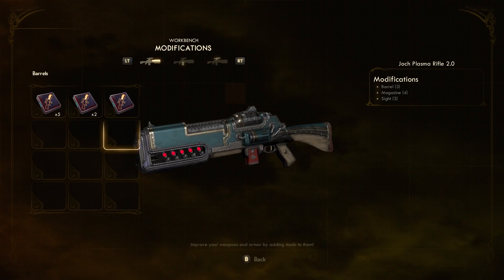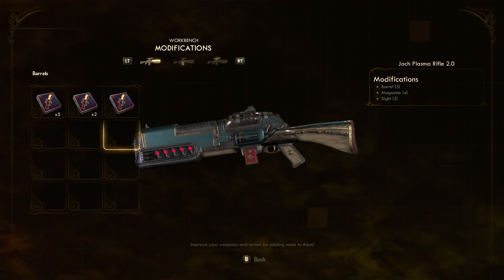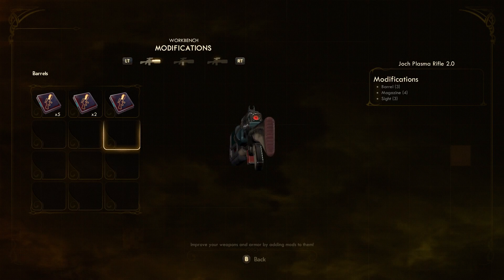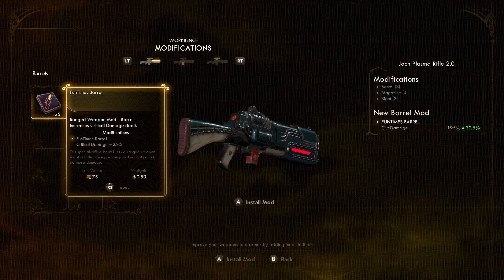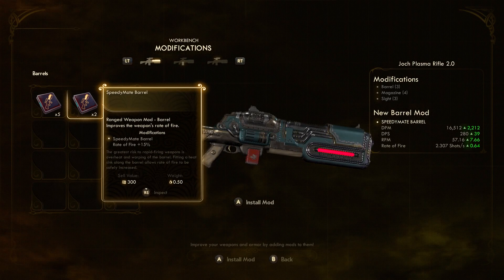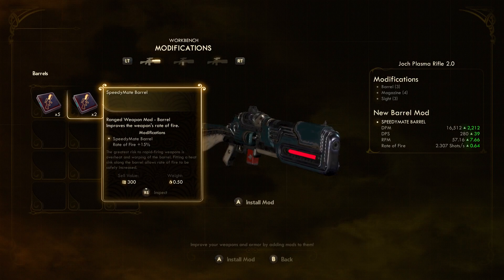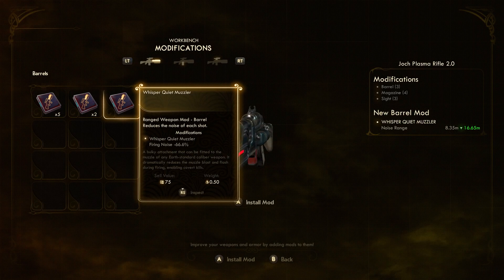Let's put some mods on this rifle, starting with the barrel. An important thing to know is that there can be several mod styles within a single mod type. Here, there are three barrel mod styles available. Just because you have three options doesn't mean any one will improve this weapon — a mod might be great on a machine gun but actually hurt a rifle's performance. It's important to use the info box on the side of the menu to check the pluses and negatives for each mod. For example, one mod improves rate of fire by 15% — but this is a semi-automatic weapon, so that mod would be useless here.